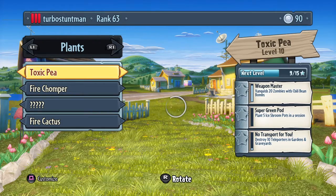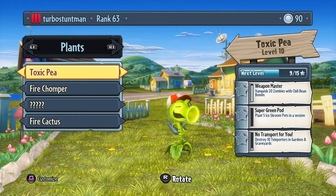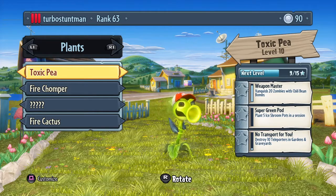Next up is the Toxic Pea. He has higher splash damage. Same thing as the Fire Pea — he inflicts damage over a tiny period of time. I think five damage? Not too much.